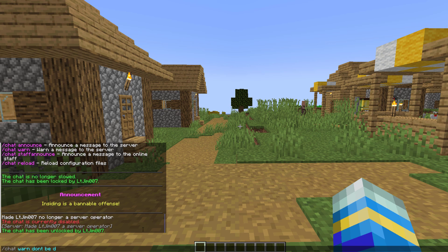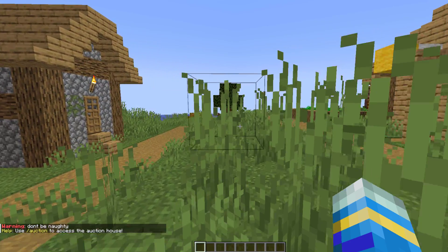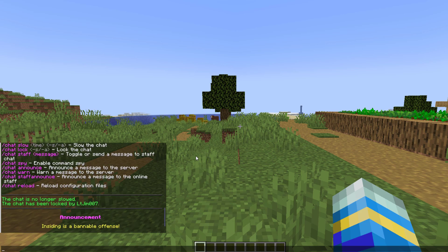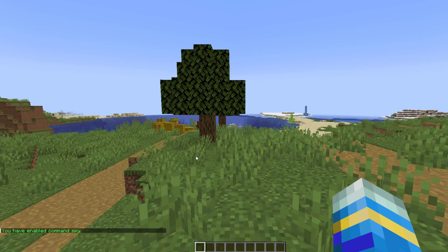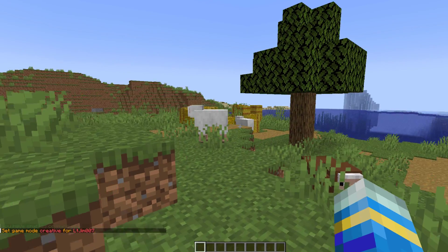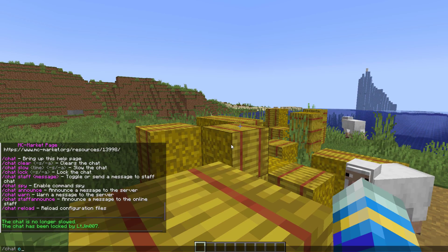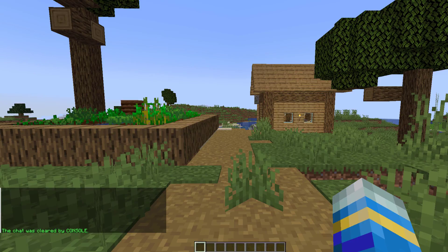Another pretty handy command is /chat warn and then the message — so 'don't be naughty' — and that's going to send a warning out to the entire server if they're all behaving badly. There are a couple of other commands: chat spy is very handy in seeing what commands certain players are doing, so if people are doing gamemode 1 when they shouldn't, that will pop up for you. But as I don't have anyone else on the server I can't demonstrate that one. Then we've got /chat clear and that's going to clear the entire chat.